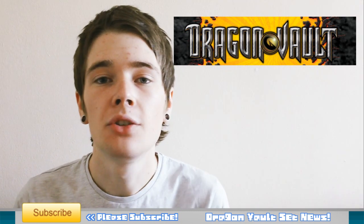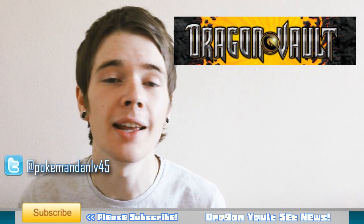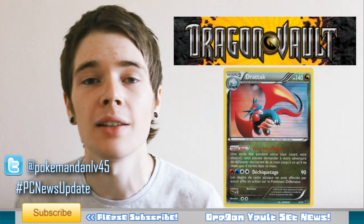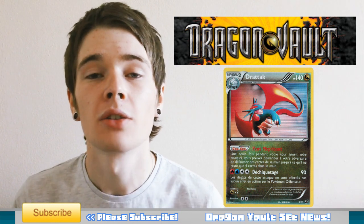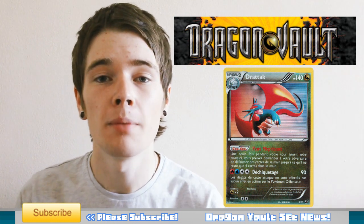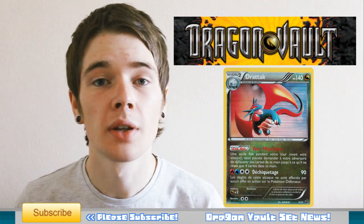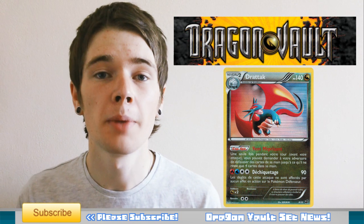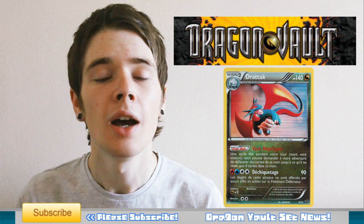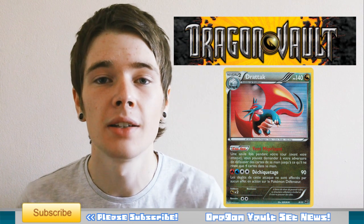There are only really two notable Pokemon in here. The first one is Salamence — it's a Stage 2 Dragon-type, and it's got a very interesting ability called Lofty Wind. Lofty Wind allows you to use it once per turn while Salamence is anywhere on the field, and what it makes your opponent do is discard their hand until they have 4 cards in hand. Your opponent does get to choose the cards, but going from a big hand to just 4 cards every single turn until Salamence leaves the field is pretty devastating.